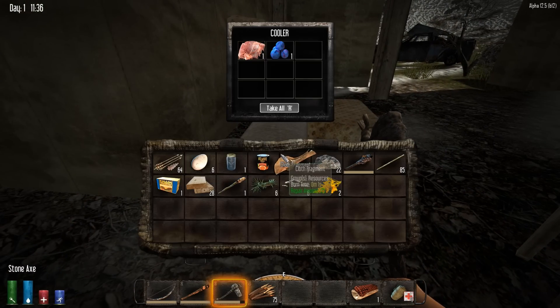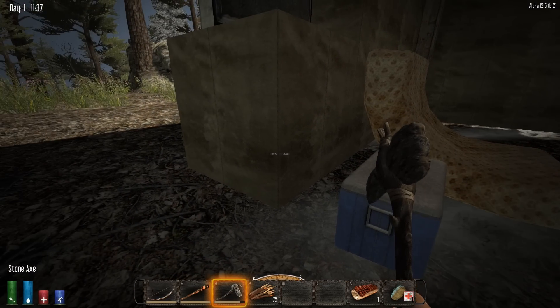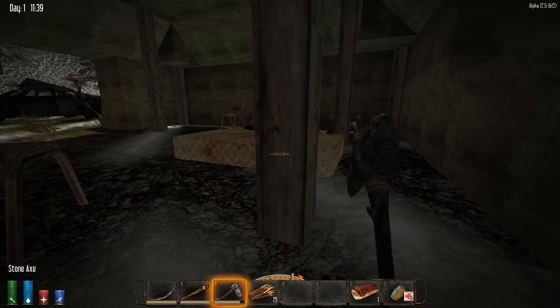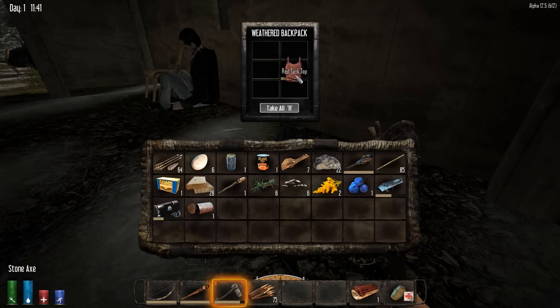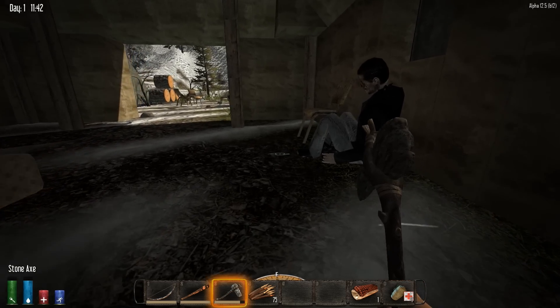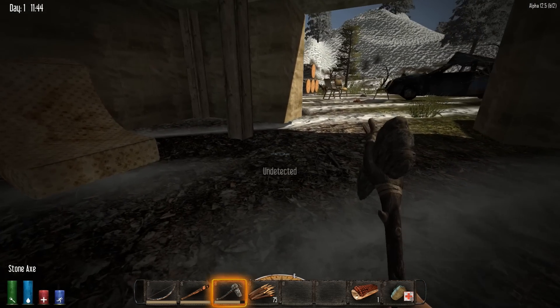Let's make it a bit bigger. We don't want to take the meat because that smells and right now attracting zombies is not a good thing. Let's get the dead body — okay, back now. We're going to keep these pants and put this on. Oh, I'm sensed.